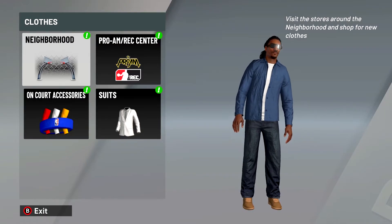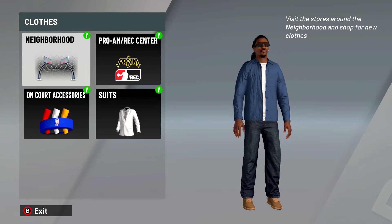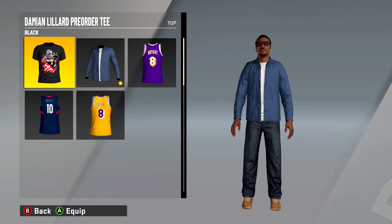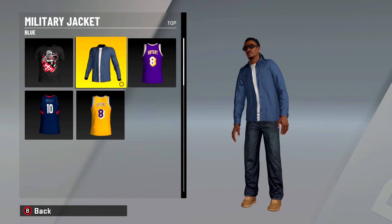To complete the look you will need some accessories, but if you can't afford them right now or don't have enough VC, you can still rock it without anything. But here is what I like to dress him with: I got this military jacket you can get from Swag's — very cheap.